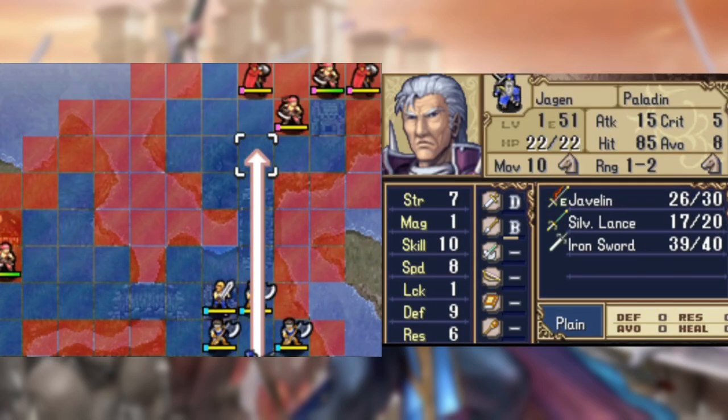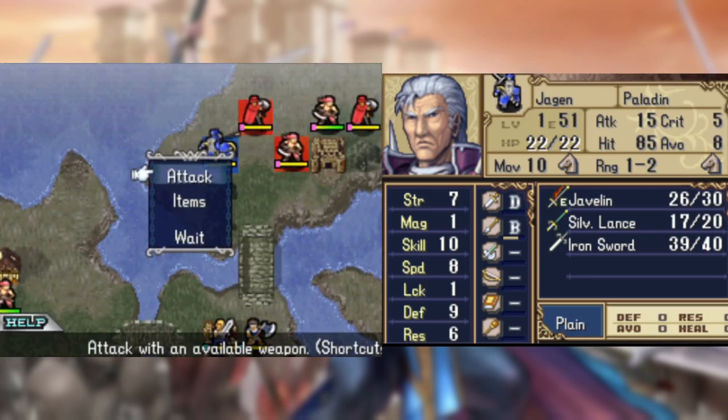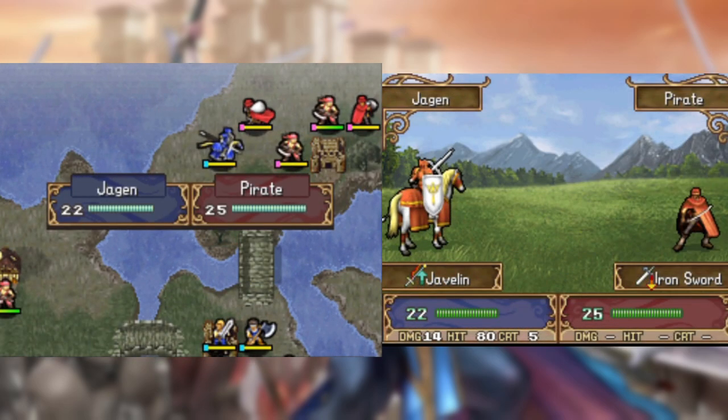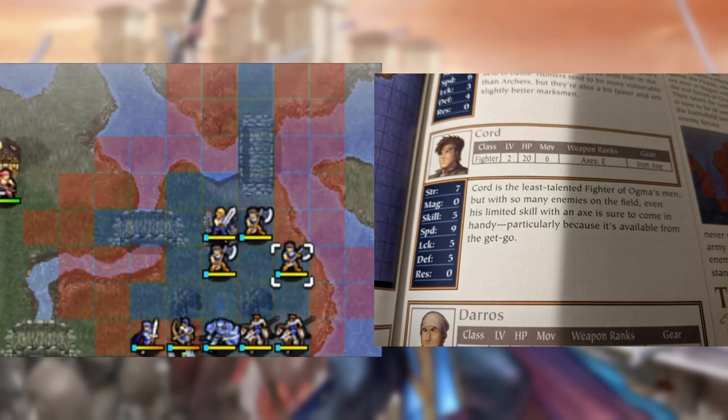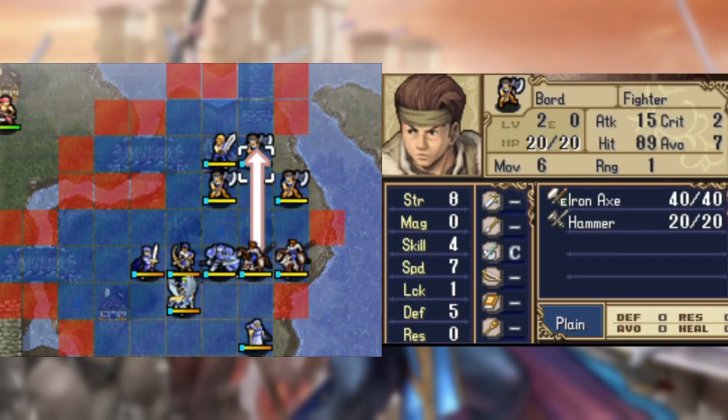Chapter 2 is much easier since Ogma and his boys can deal a lot of damage to the pirates of this chapter. I would like to note that the guide calls out Gordon specifically and calls him the least talented fighter of Ogma's men — rest in peace Kordgang.